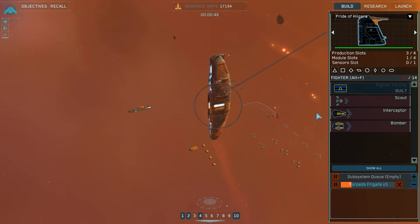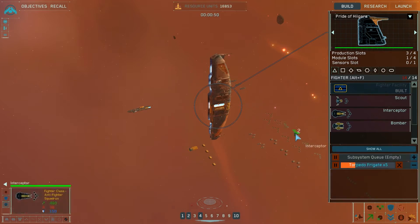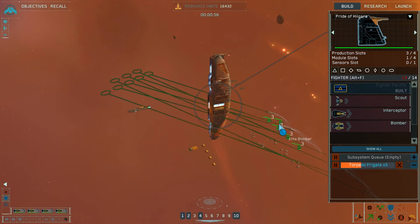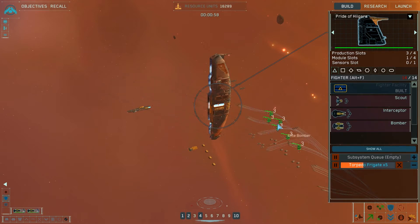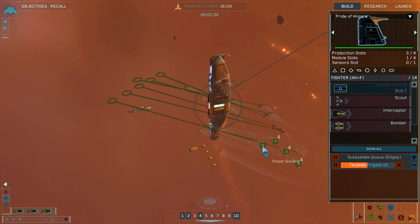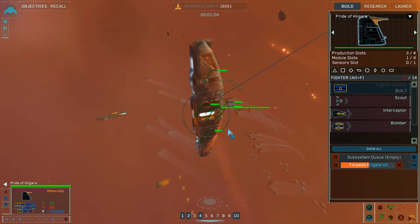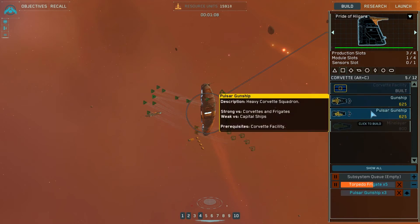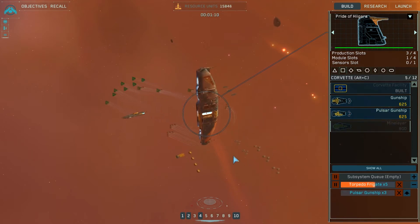What do we got here? We got lots of interceptors. My elite bombers are still alive, that's kind of nice. Gunships — Pulsar guns. Let's build another Pulsar gun. Actually, let's build like 3 of those. We'll be up to 5.